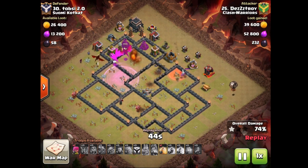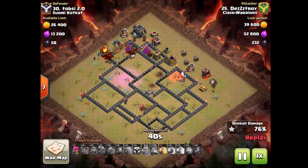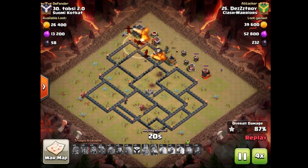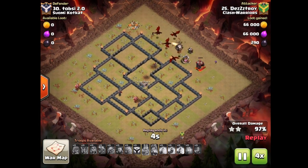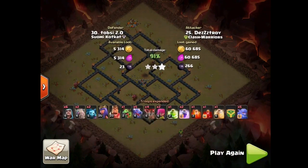The cannon is gonna get easily taken out by two balloons, and yeah that is rip for this base. Sort of useful swag on the heels but they didn't really need that — so many dragons left. Very cool attack by Destroy, definitely an interesting troop composition.